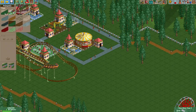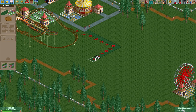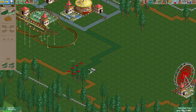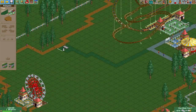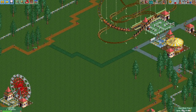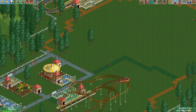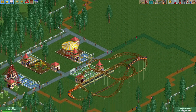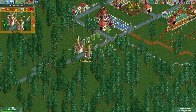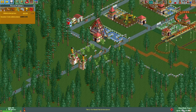Let's connect our path. Let's be different and make this green. All right, so here's our little park so far. We are about halfway through year one and we only have 94 guests, so we do have a lot of people coming in though. We have made $880 from admissions.